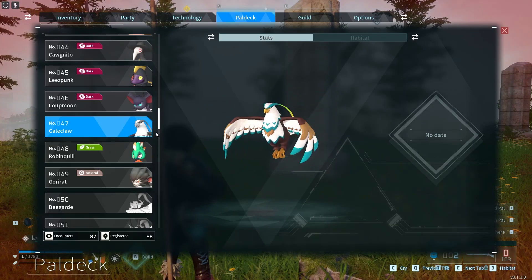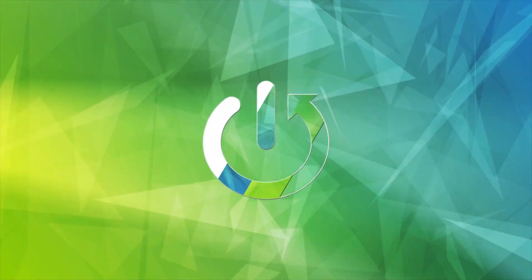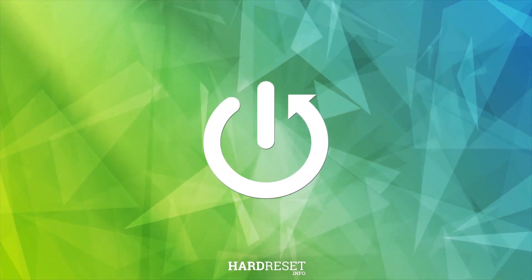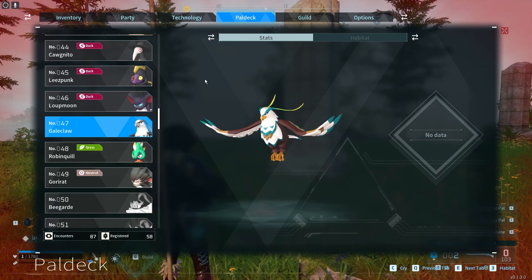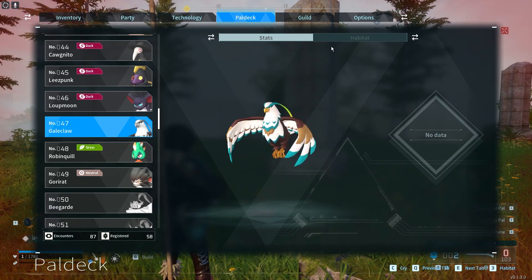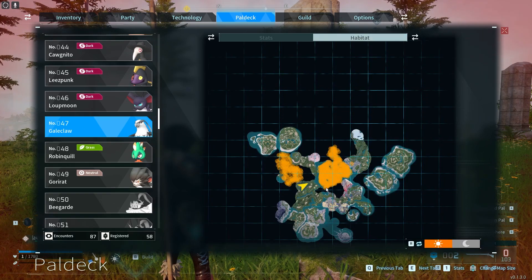Hello, in this video I want to show you where to find a Gale Claw in Palworld. To do this, first we'll need to open our PAL deck, move to number 47 — here you can find this PAL — then check the habitat, and that's the places where you can find it.